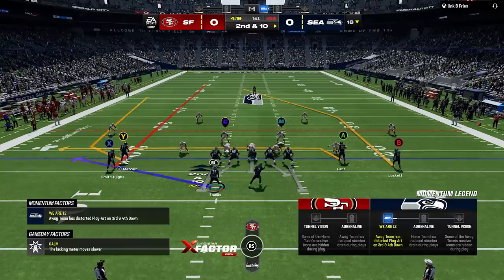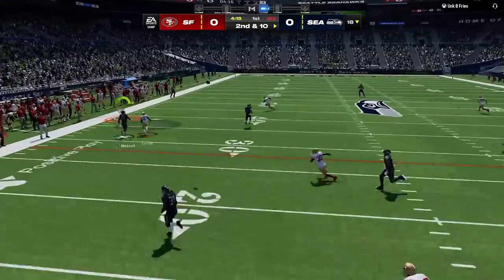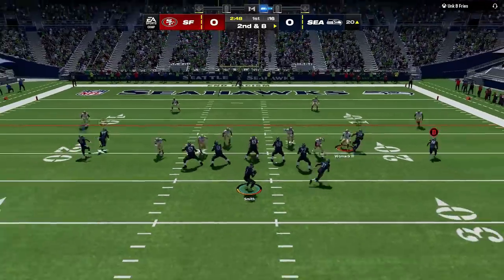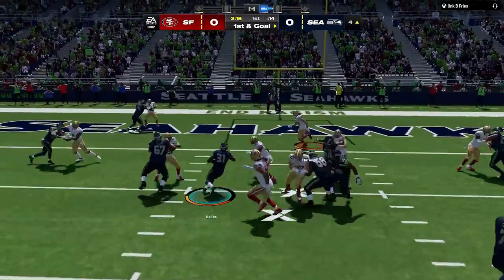I decide to pass since I didn't gain a yard running. I choose to fade out on the next two plays so I can hit the wheel route outside quickly before the pressure gets in, and just like that I'm in scoring range in just two plays. From there he switches to the spinner blitz, and I hit the tight end to get inside the five, before running it again to get down to the one.